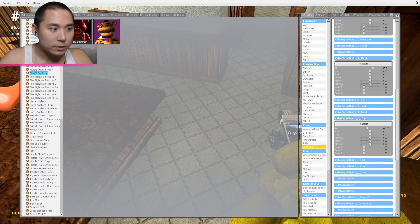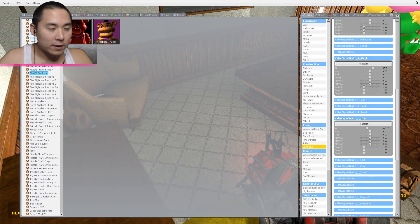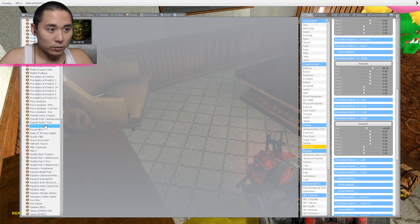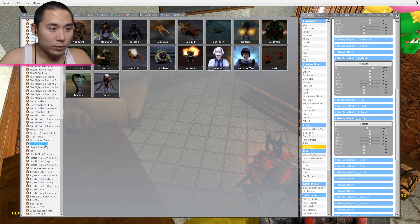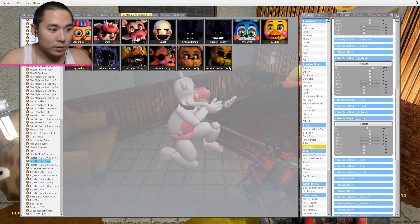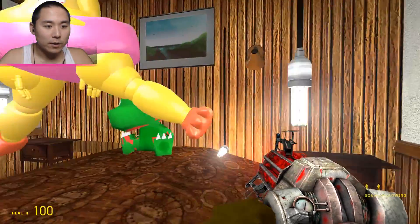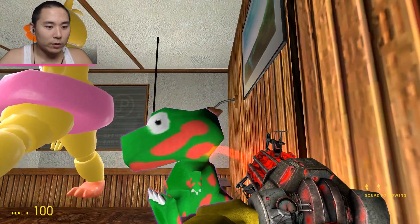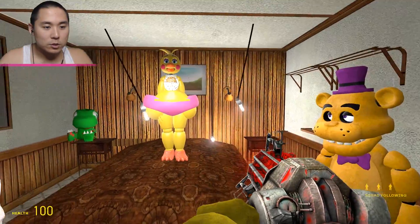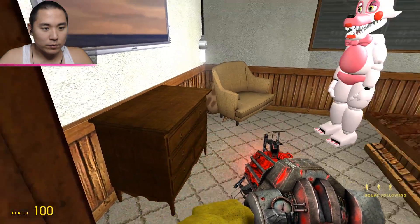All right, Chica's in position! We have Fredbear helping us out, and then we're going to have Mangle as the nurse because we definitely need one. We want the pre-Mangle — the good Mangle. Oh my gosh, we messed up bad guys. Things are going crazy. All right, I think it's about time for Chica to have her baby — let's do it!